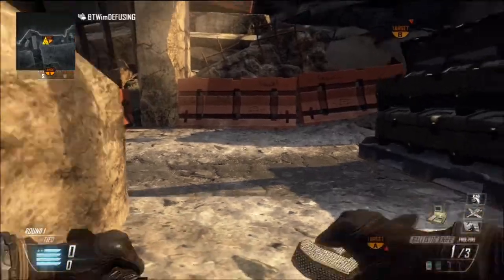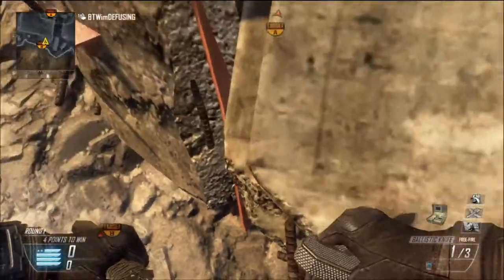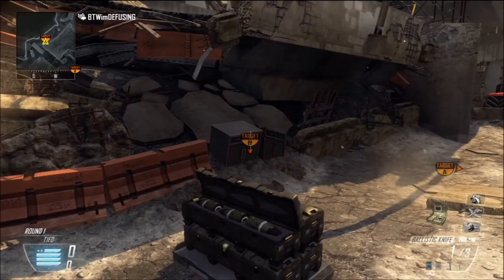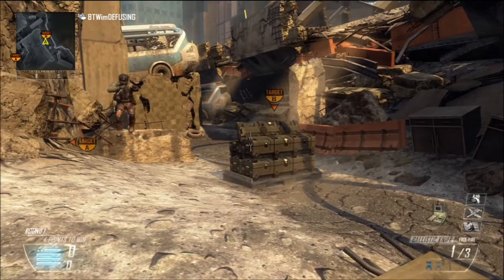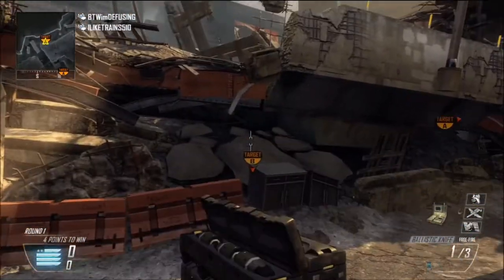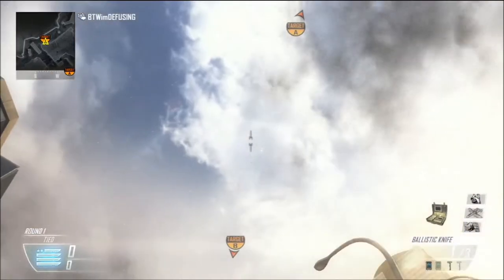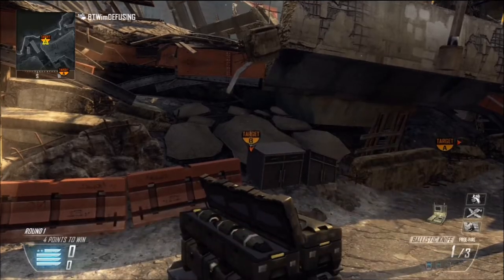One last spot — another daring one where you could statue right here. When I statue in a corner I like to line up with the corner of the bomb, or wherever I am I'll line it up with the letter on the bomb. That seems to work. Other people look up in the sky, but I don't like that — I prefer to just look like this.